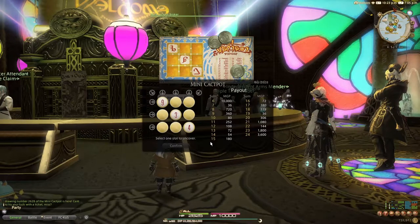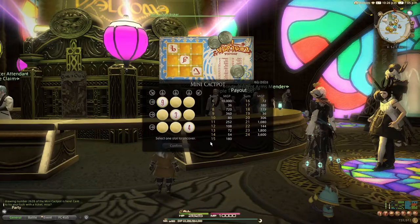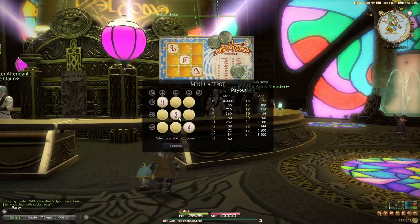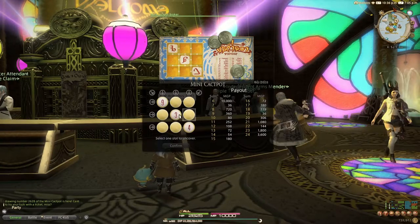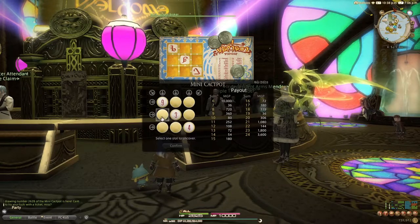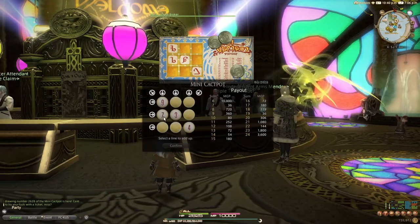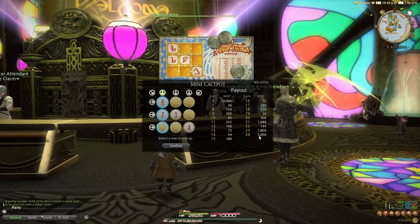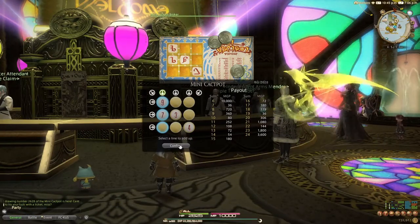The order could be 3-1-2 or 2-3-1, etc., but they must be in the same column, diagonal, or row and you must select that in order to get the payout. Now as for strategies to reveal numbers, some recommend revealing a Y shape. I usually reveal spots based on what is already revealed. We saw that this three was revealed already, and I revealed this one and that one. Because I know this is a three, I'm going to reveal that one — and I see that this is a seven. I'm most likely going to try for this column because I think this might be a six, and if it is I will be rewarded with 3,600 MGP.